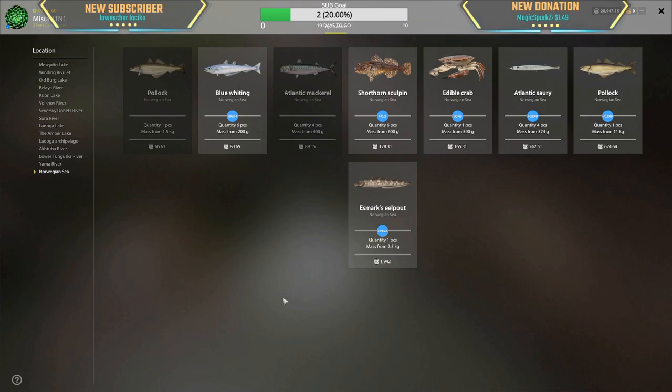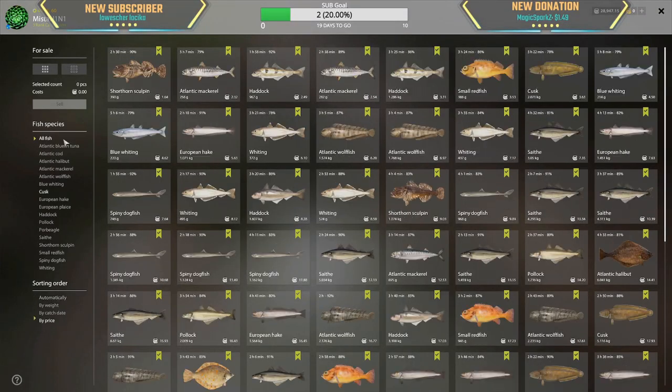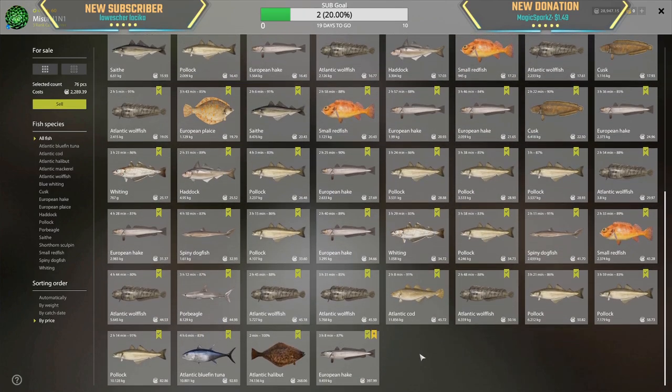150 silver for this, I think. 400 for this trophy hake, 268 for this halibut — this piece of garbage didn't even pay for our rental. Three hours, 300 silver — this is 268. A 10 kg tuna is 92 silver — hot damn, that's an amazing tuna. 10.1 kg pollock, so close to a trophy — 82 silver.